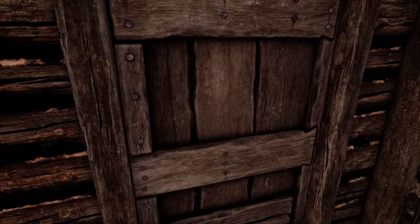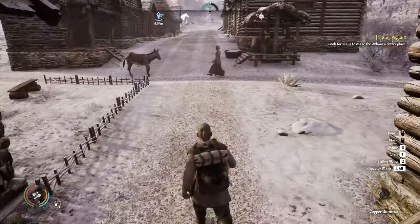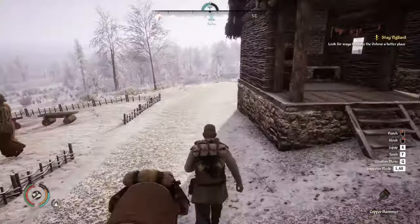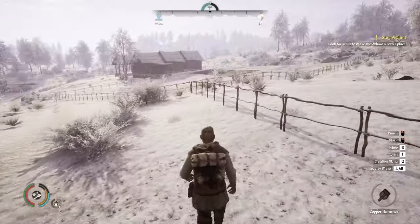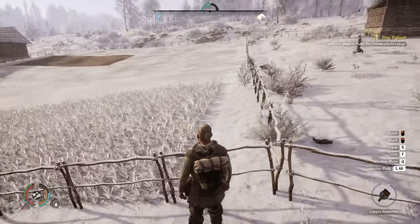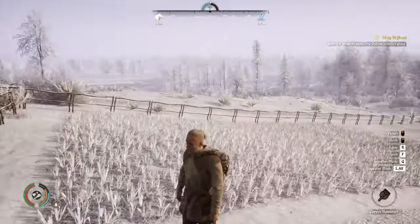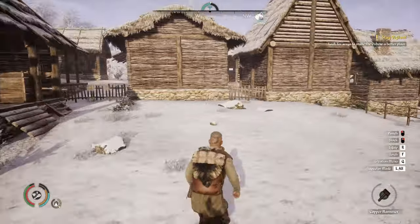Hey folks, Nass here, another episode of Medieval Dynasty in the Oxbow. We are halfway through winter, and I was working on putting up some fencing around the village. We enclosed the crops here, and I got the fences all done — I had enough sticks to go through and build all of this fencing, and then we got the fencing between the buildings here.